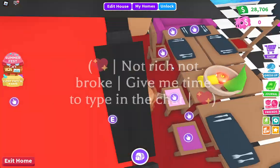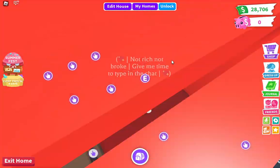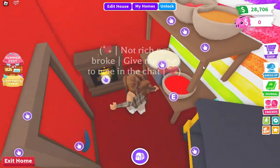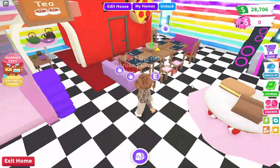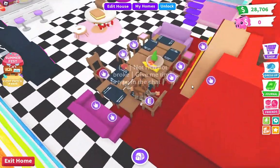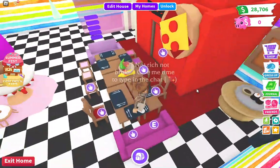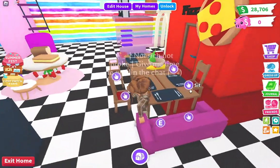I already showed you guys the sushi. Then we have the pizza area, which I really like. This is the cheese grater. So yeah, that's the pizza area — here you can eat your food. I don't recommend doing that in real life because your parent or guardian is going to get mad and your things will get dirty. I do not recommend doing that.